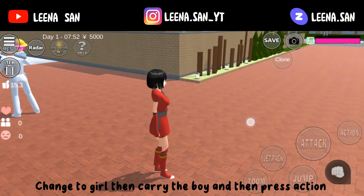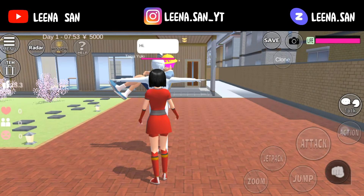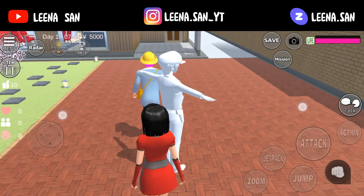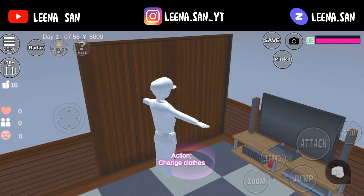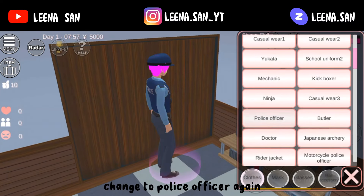Change to girl then carry the boy and then press action. Change to boy then press action. Go inside the house. Change to police officer again.